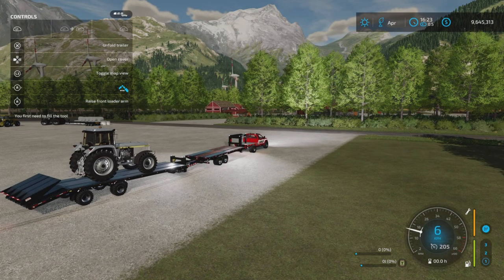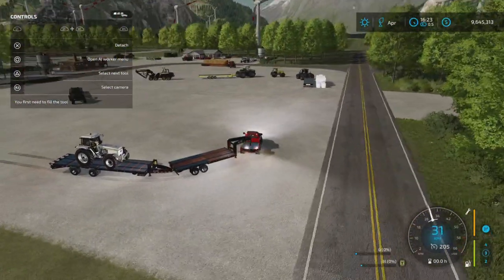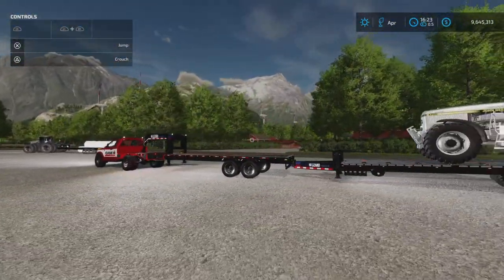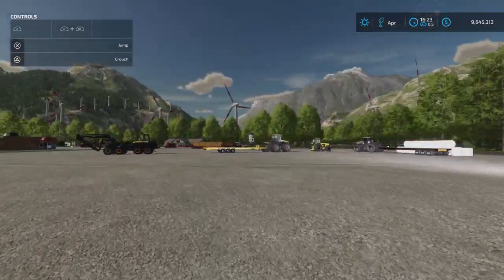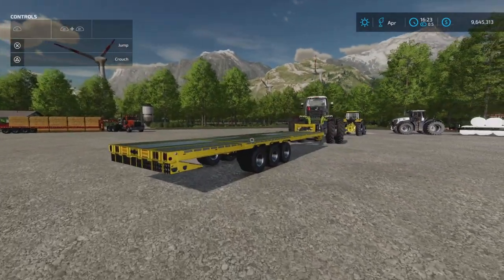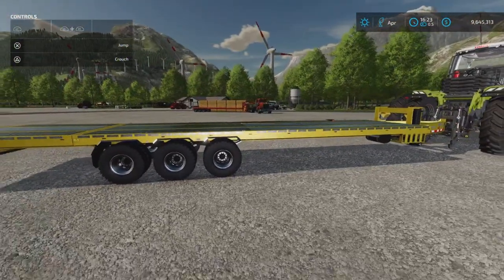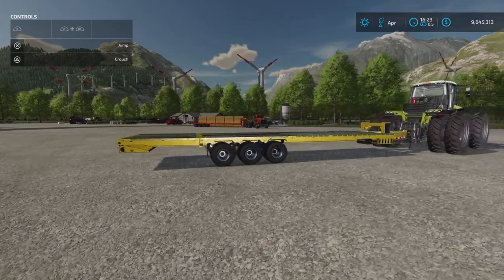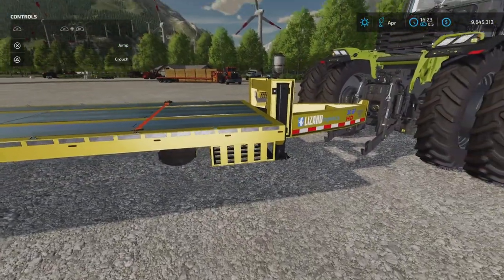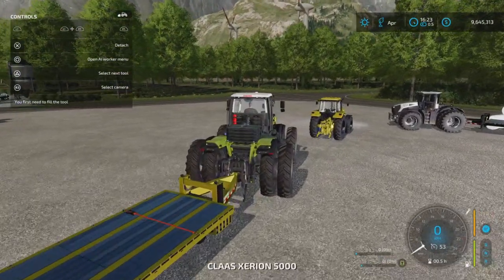Let's put the tension belts on — thank god we have tension belts. On the next one I experienced the same issue I did on FS19. Here I've got a 40-foot with the unrealistic seed and fertilizer nurse baskets underneath, and this one is connected to a Claas tractor.